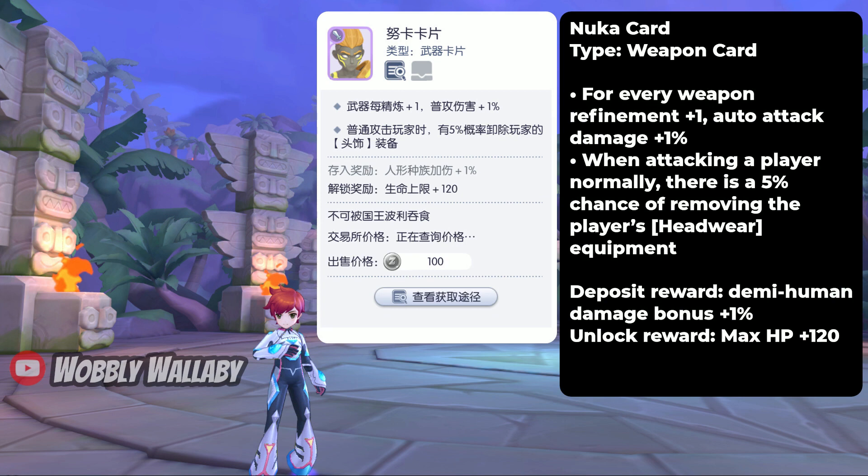Finally is the Nuka card. This is a weapon card. For every weapon refinement plus 1, auto attack damage plus 1%. Also when attacking a player normally, there is a 5% chance of removing the player's headwear equipment. The deposit reward is demi-human damage bonus plus 1%, and the unlock reward is max HP plus 120.